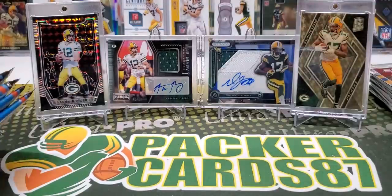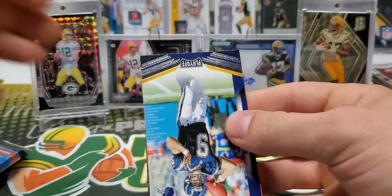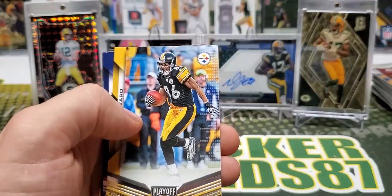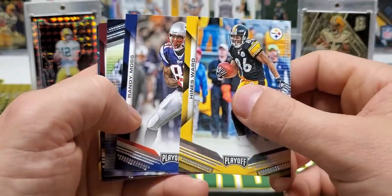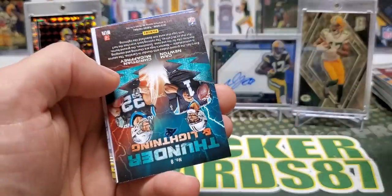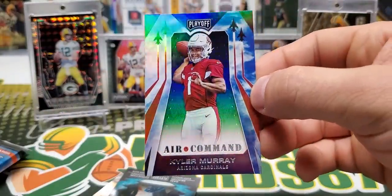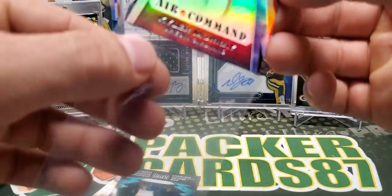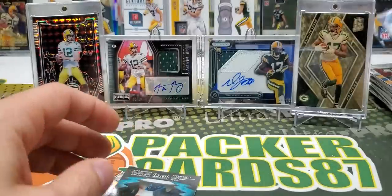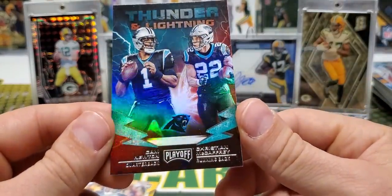Mack Wilson rookie. So we got like four packs left. Drew Brees Chargers jersey — took the place of the other mem card, but let's not kid ourselves, that's the other autograph. Emmett Smith. Case Keenum. Star Command, Kyler Murray. Thunder and Lightning — not any longer. Cam Newton, Christian McCaffrey. Cam just went on injured reserve today.